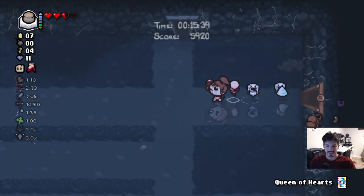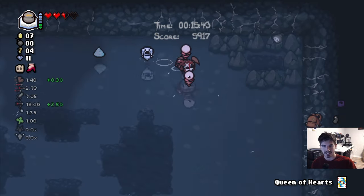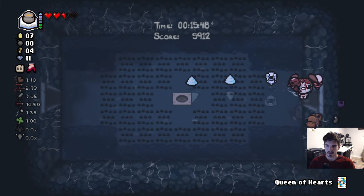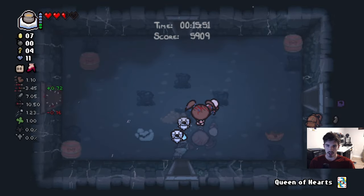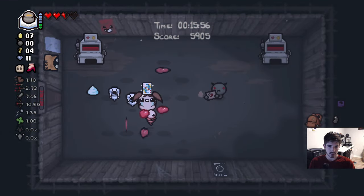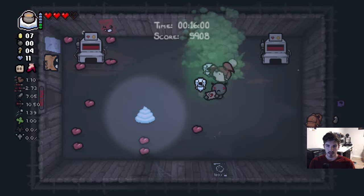Queen of Hearts is very good — it summons a whole bunch of hearts in the room. So we're actually going to go back and give hearts to the blood donation machines and all that stuff, depending on how many hearts we actually get. Let's make it happen.